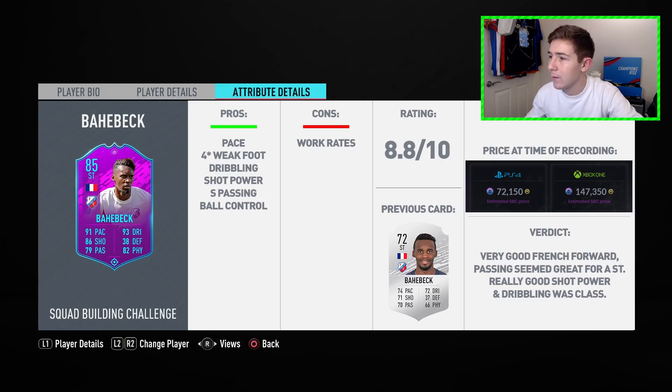Let me bring up the price of the SBC on Futbin. I currently don't know exactly what this card costs now, but according to Futbin at the time of recording on PS4 the SBC to get this guy cost 74K, on Xbox it's 147K, and on PC it's 250K. Prices are a bit all over the place. Even at 150K I don't think this card is bad value at all — it performed better than its 85 overall rating suggests. If you can get it for around 100K I think you're getting yourself a pretty good French forward.